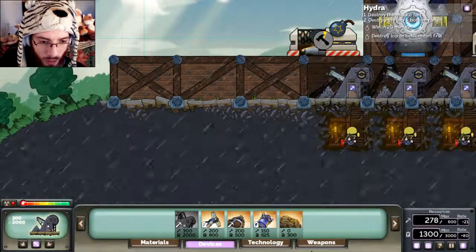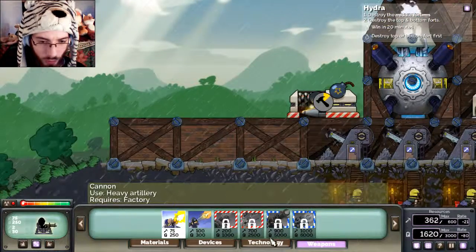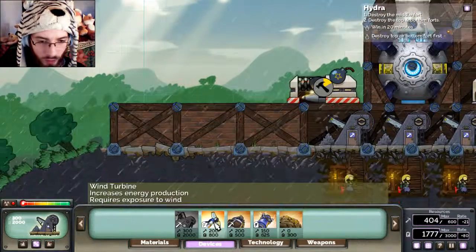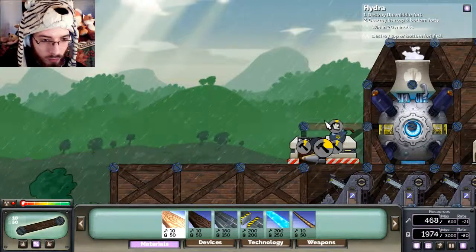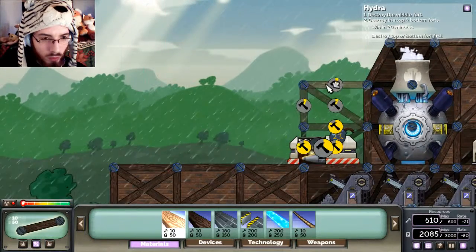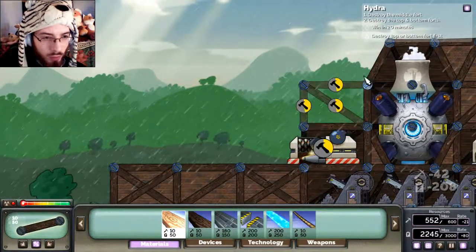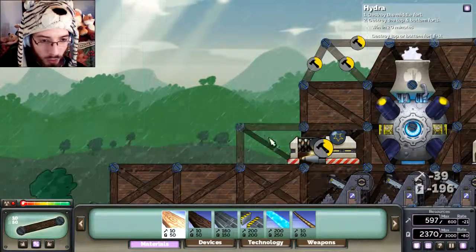We still need a cannon regardless, but the cannon's a bit cheaper. Let's build this up like a madman. Even though I literally just did the same thing - our brain doesn't know how to walk sometimes.